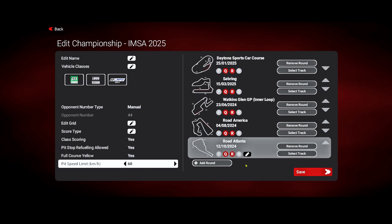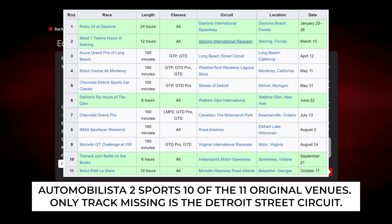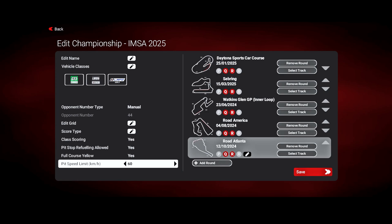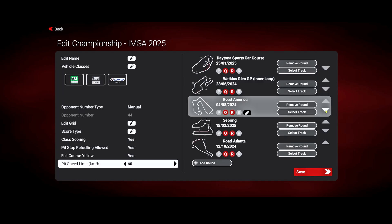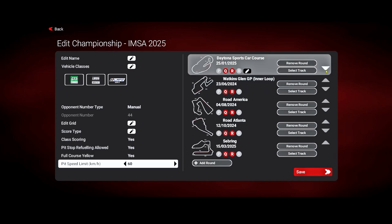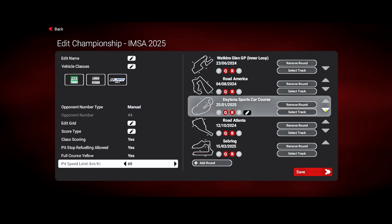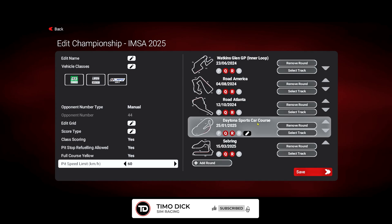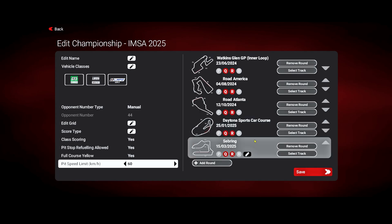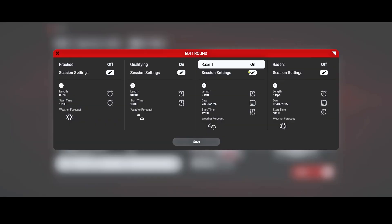Refueling allowed — yes, definitely. Yellows yes, pit speed limit 60 — quite okay. I've already selected five venues where we're going to race. These are tracks I like and also tracks where all three classes actually race in IMSA. Five is actually enough to have an exciting and competitive championship. Since we're already in the season, I'm putting the two venues already visited to the back of the calendar with their original authentic dates and real historic weather.